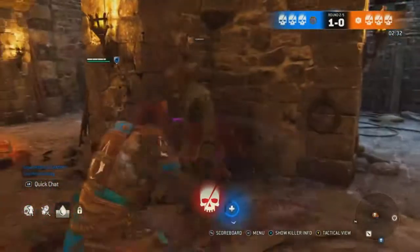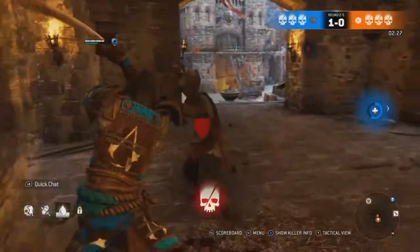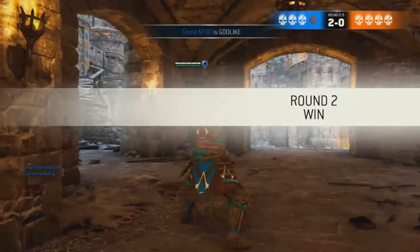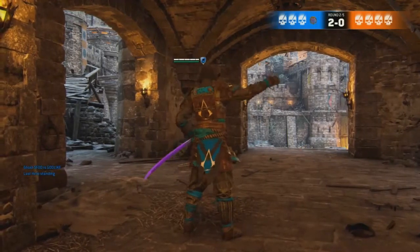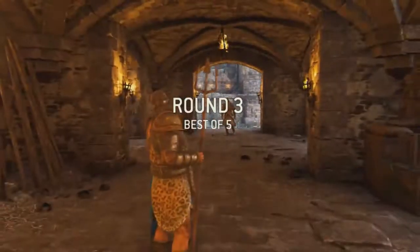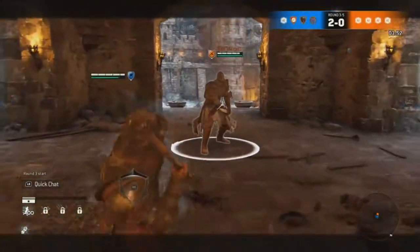Then you have the Toe Stab — pull the joystick backwards and hit the guard break button. You stab the guy's toe, and if they're out of stamina you punch them in the face and make them fall on the floor. That's a very good strategy and I think I might use it right here in this part of the gameplay.